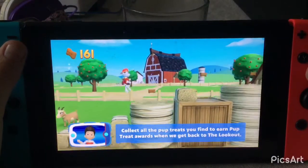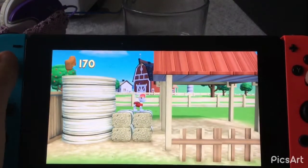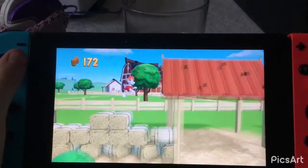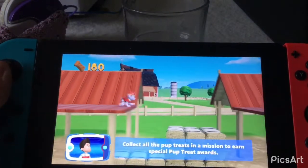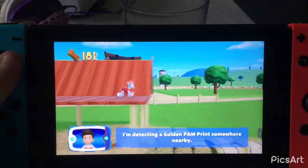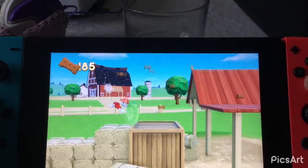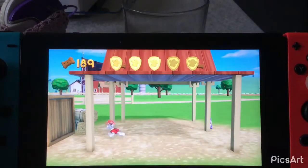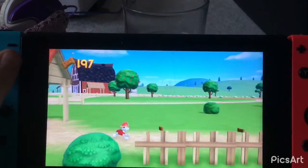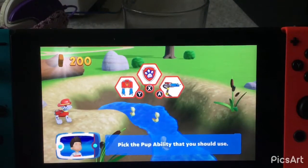Collect all the pup treats you find to earn pup treat awards when you get back to the lookout. Collect all the pup treats in a mission to earn special pup treat awards. I'm detecting a golden paw print somewhere nearby. Thanks, Ryder — I'll be able to find them. You got the golden paw print. You collected all of the pup treats on this rescue mission! Pick the pup ability that you should use. Awesome!